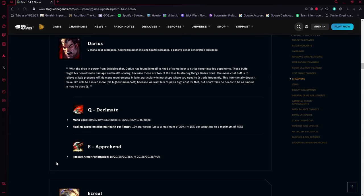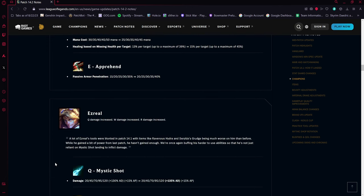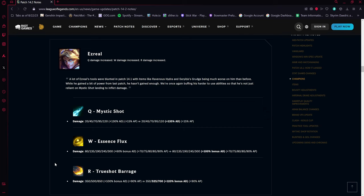It's debatable whether Darius really needed this many buffs — they cited the Stridebreaker drop in power, but unlike Camille losing Divine Sunderer, Stridebreaker doesn't seem like that big of a deal for him. Expect to see a lot of Darius. There's also another champion coming up that you'll see a ton of — not Karma yet, we'll get there — but Ezreal also got some buffs.